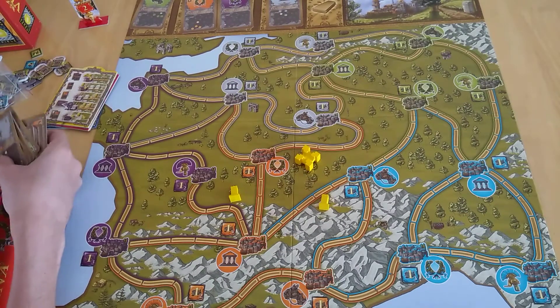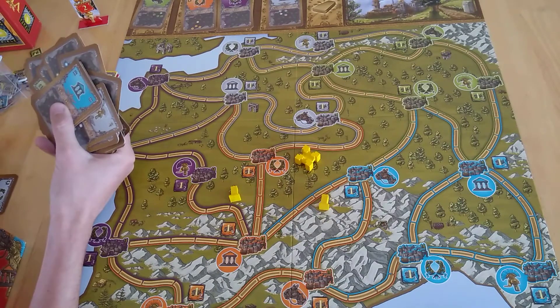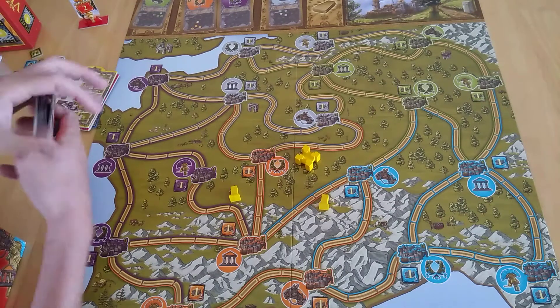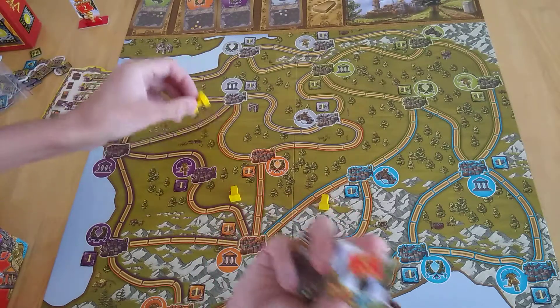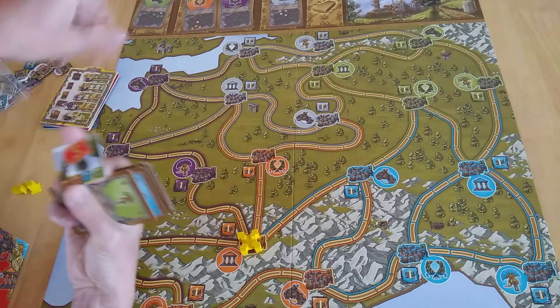To start, you look at your four cards in hand. Initially, everybody places down a fort wherever they feel like at one of the cities. So say this was my objective - I might stick my fort in orange, since it's quite close to blue. Everyone places their fort, and then you start playing up to three cards per turn.